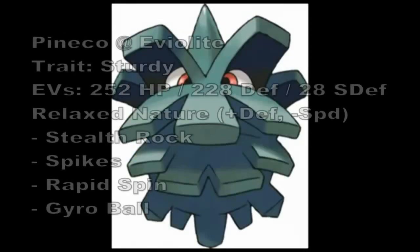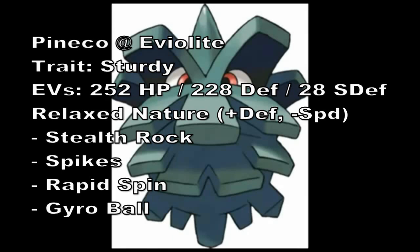For my hazard setter, I have Pineco. It has Max Special Attack, 228 Defense, and 28 Special Defense with a Relaxed Nature and zero Speed IVs. I have Gyro Ball on it to try to do some damage, since Pineco can't really do much offensively. It has the Sturdy ability to make sure it can at least get off one Stealth Rock. The moves are Stealth Rock, Spikes, Rapid Spin, and Gyro Ball — basically the common Forretress set adapted for Pineco. I gave it Eviolite to boost its defenses, reaching around 500, and it can take fighting-type moves all day. Pineco serves as my physical wall, though without recovery.